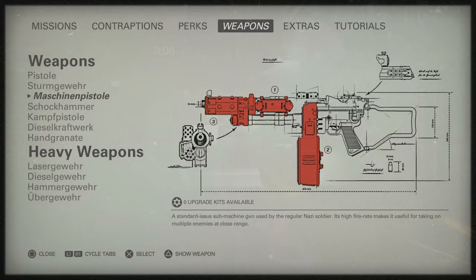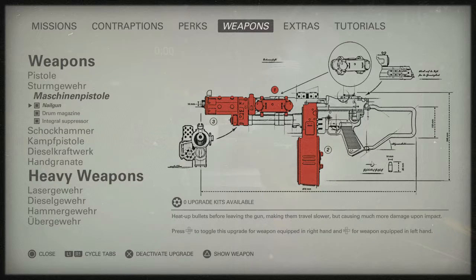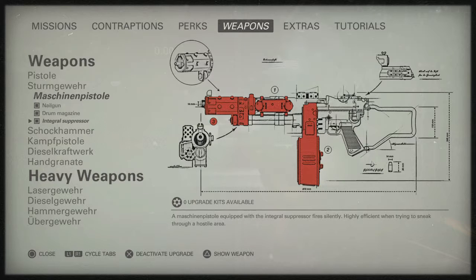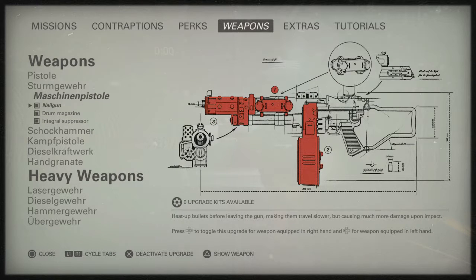My favorite weapon in the whole game — the Maschinenpistole. I gave it the nail gun upgrade, which heats the bullets for more damage but slows the rate of fire, a drum magazine so you can hold quite a few bullets, and a suppressor. So pretty much it becomes a suppressed weapon — a great combination.